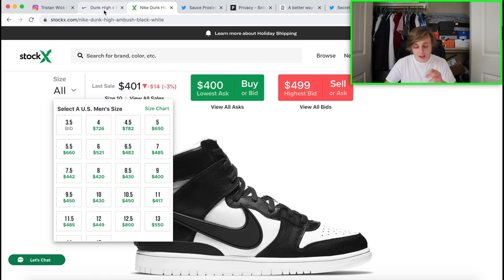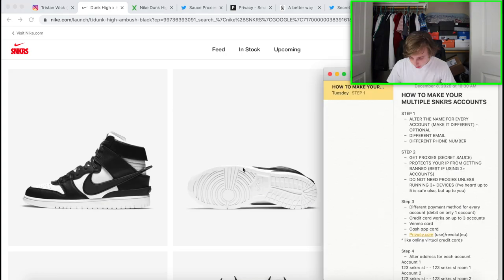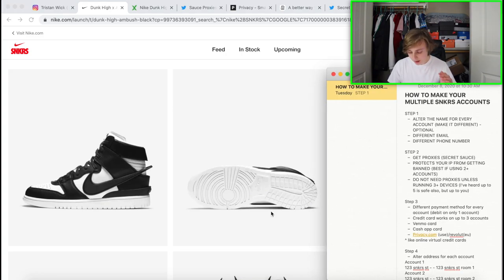Let's get into discussing how you guys can cop these on SNKRS. I'm pulling up the notepad — this is really dropping a lot of key advice. The first step is to set up multiple SNKRS accounts, because SNKRS runs like a lottery. The more accounts you have, the more chances you can enter each lottery. For each account you need a different email address and a different phone number — both are required steps.